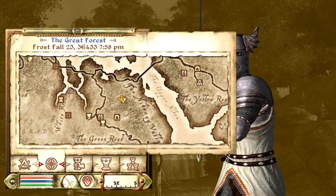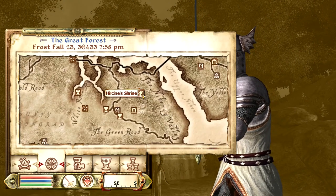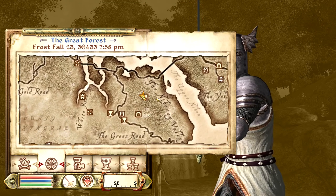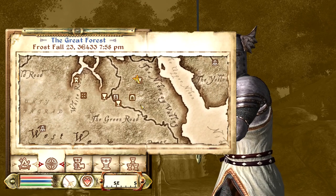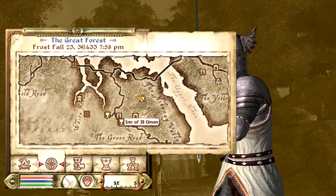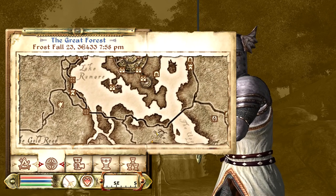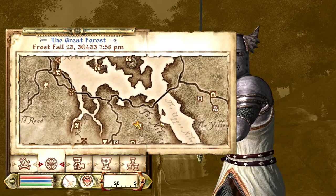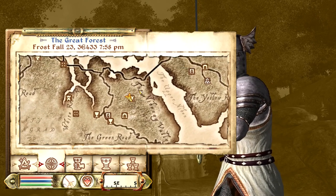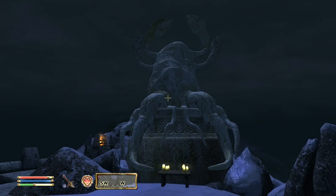Our next shrine is the Daedric Shrine of Hircine. It's going to be found to the south-southeast of the Imperial City along the Niben Valley. If you know where the Inn of Ill Omen is — if you're a Dark Brotherhood member you'll know where it's at — it's going to be northeast of that and southeast of the Imperial City. It's to the left of the inn in Niben, so it should be pretty easy to find.